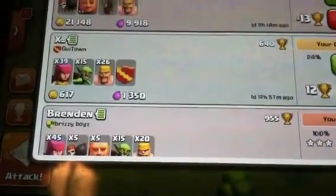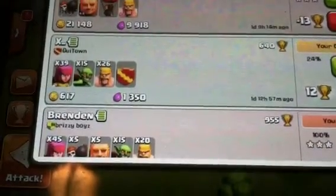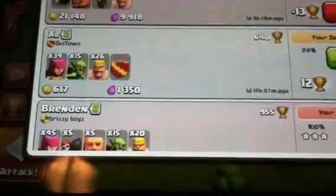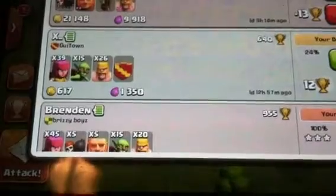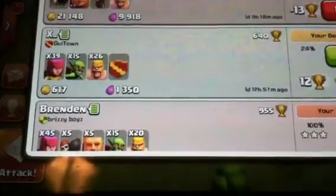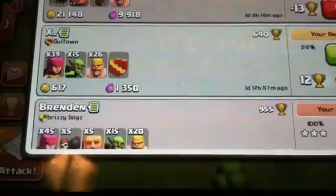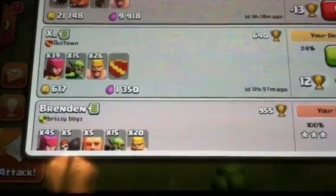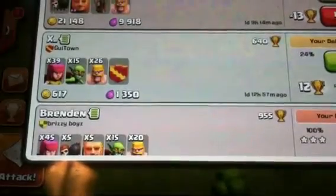Hey guys, it's Henry from the Three Musketeers of Clash Clans. I'm going to be showing you an attack on me — how to defend against 39 level 1 archers, 15 level 1 goblins, and 26 level 1 barbarians.